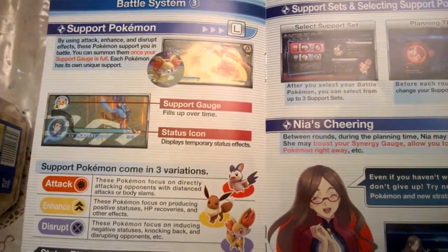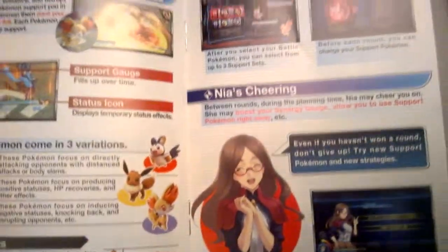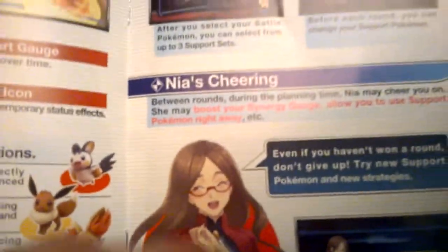These are the support Pokémon that you can call in for assistance. This doesn't help you because everything is in Japanese when you're actually playing.